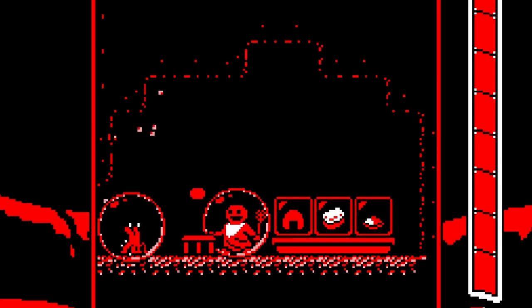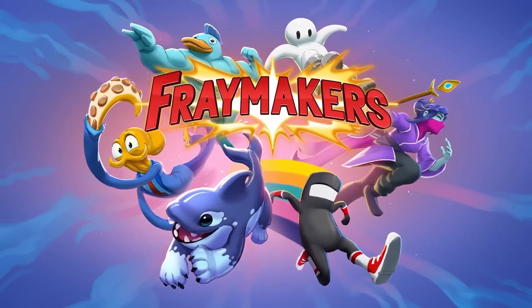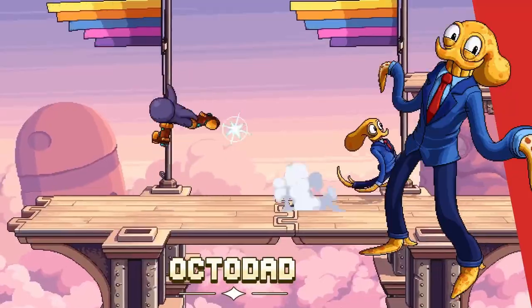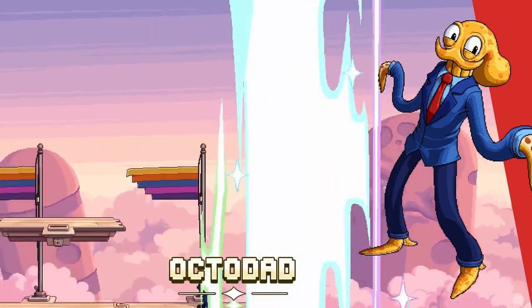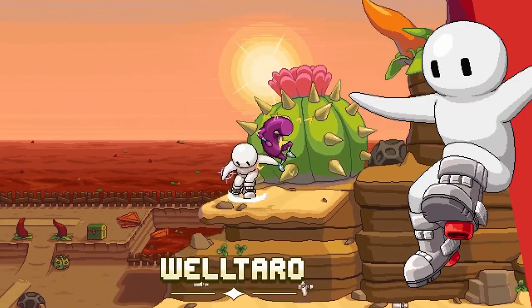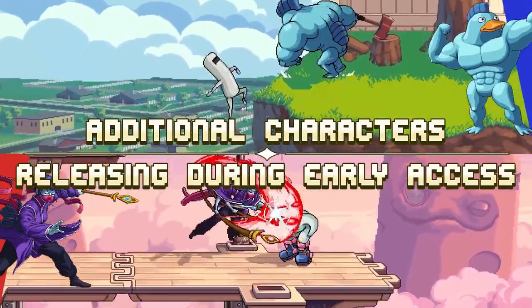Then somebody decided let's make a Smash Brothers for the indie titles out there - Octodad, this game, Well Taro - called Framemakers. It's currently in early access, so I wouldn't recommend jumping on the train until it's out. It looks good, unlike other platform fighters which are usually either very pixelated, or don't feel like they have enough punch. The art style, the mechanics - from what I've seen it looks really solid. There's only six main characters, and Well Taro is one of them, though they may release more in the future.